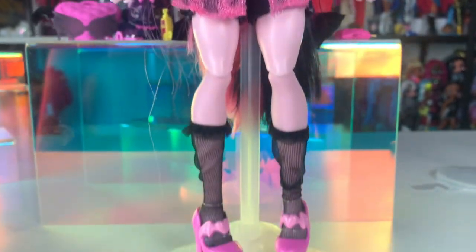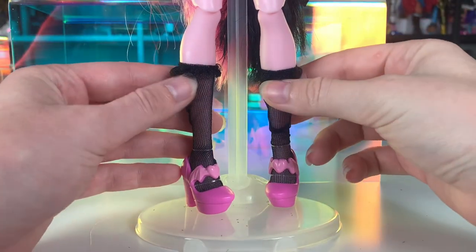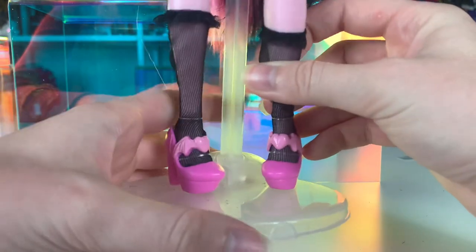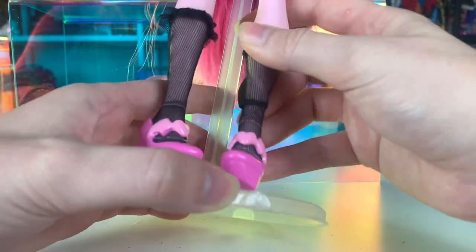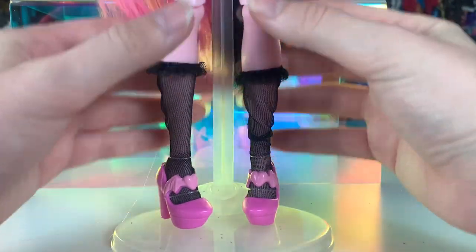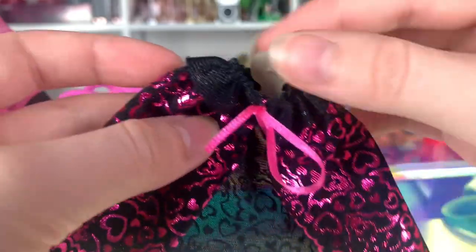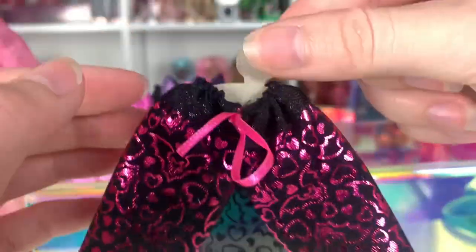Now down a little more, we can check out her shoes and socks, which are so cute! She has these black netted socks that go up to about mid-calf. I really like these — I love the little ruffles up top. Her shoes are pretty simple compared to some others I've seen, but I think they're really cute. They're just simple little pink heels with little heart bats. She comes with a bunch of super cute accessories, so we're going to be putting this little capelet on her in just a moment. It's just on a cardboard hanger — it would have been so cool if they were actual hangers, but they do say Monster High on them, which is quite cute.